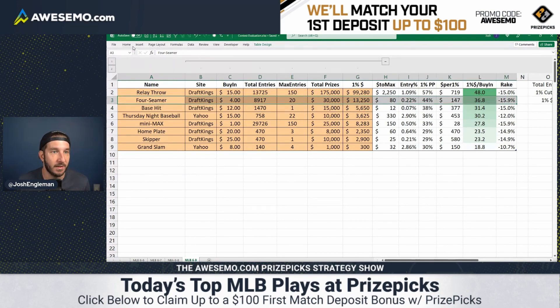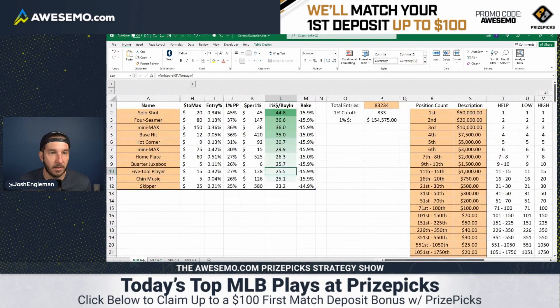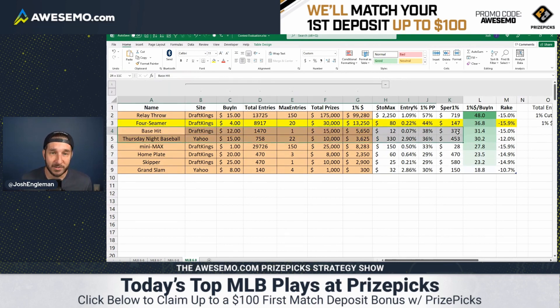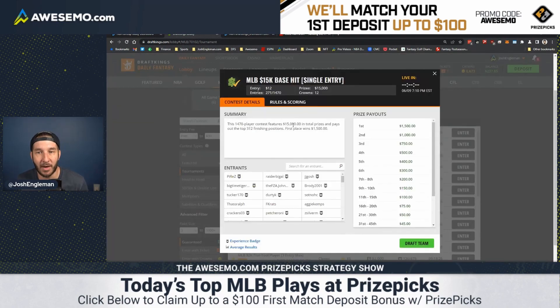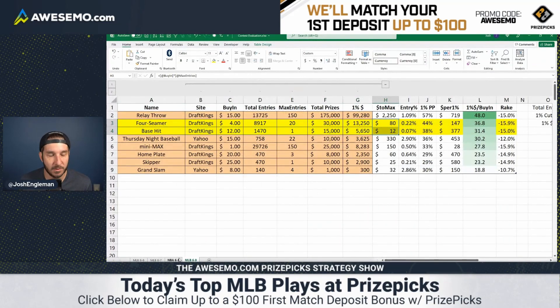We're clearly getting into the four-seamer — it's the second-best contest in my opinion. You're getting 36.8, a little bit worse than two days ago but slightly better than the first day we did this. Top 1% lineup pays $147. We're also going to get into the single-entry base hit — $12 to get in, $15K prize pool, $1,500 up top, $1,000 second. Should be a pretty good contest. We're looking to get into the top 15 if we can — that puts us at $92. I don't really love the payout structure of any other contests.